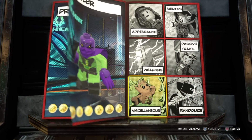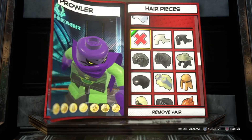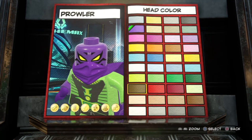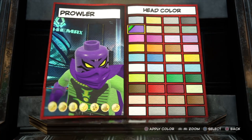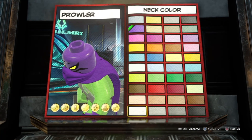To get into the character creator, you can go through the Avengers Mansion, or you can click the options button and go to Customizer, then walk up and select the character slot you want to create him in.